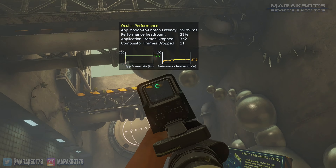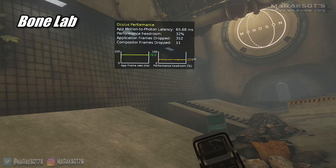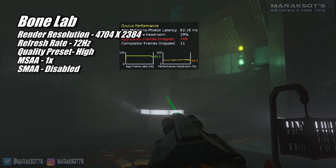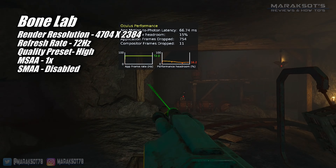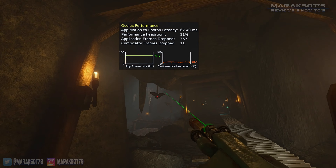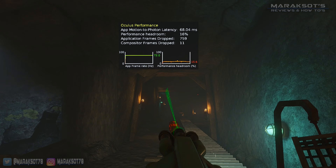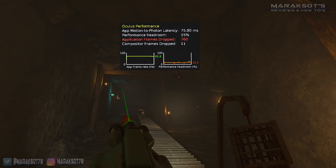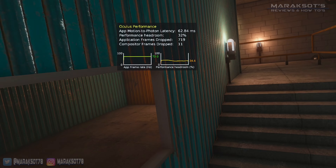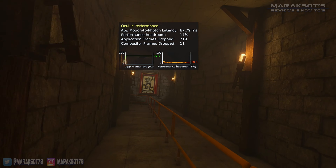Switching to a game the 3060 Ti fared better with — Bone Lab is probably one of the most popular recently released VR games. I found the 3060 Ti ran it quite well at 4704 by 2384 at 72Hz. For settings, I started with the high graphical preset, then turned MSAA down to 1x and disabled SMAA, leaving everything else at the high preset defaults. The performance headroom varied a fair amount depending on what was happening, but the 3060 Ti kept us at a nearly perfect 72 FPS. The game looks sharp and plays very nicely at these settings.